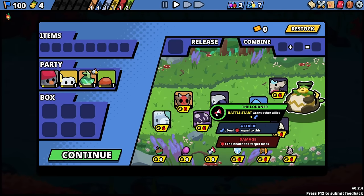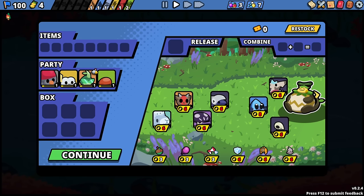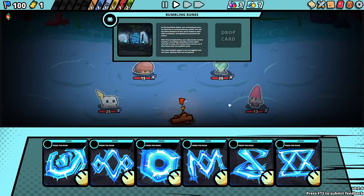Battle start: grant other allies three strength. That's it — you're a buff bot. We are going to have so much attack damage at the very start of the fight.